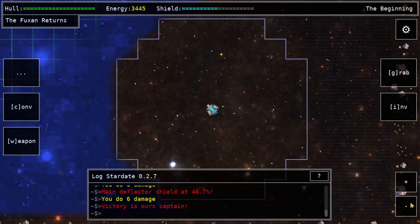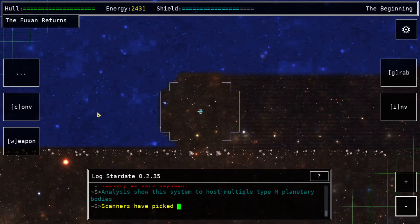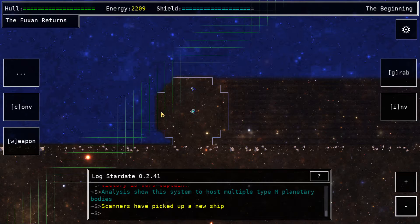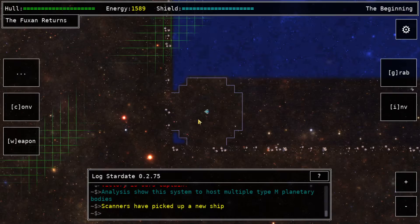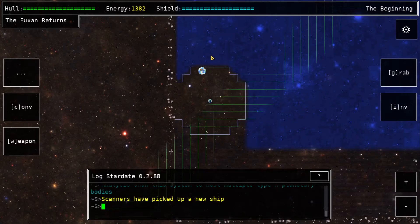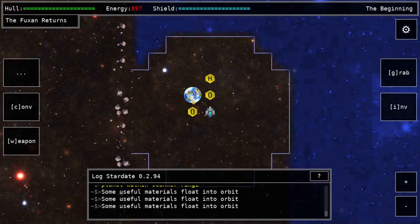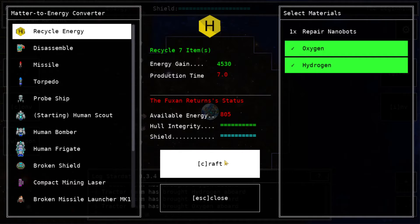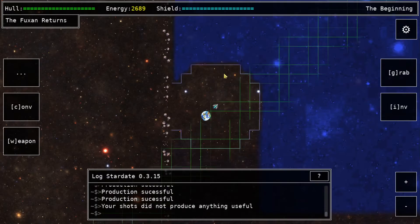Especially since these guys aren't dropping anything for me — the first sector seems to have very scarce drops, so there's little chance of getting stuff. Oh, there's a probe right there. Let's just leave the probes alone for now. What I really need is energy from a planet to set myself up for the next sector. There we go — found a planet, finally. The game's warning me I'm low on energy, but there's something to help me out.